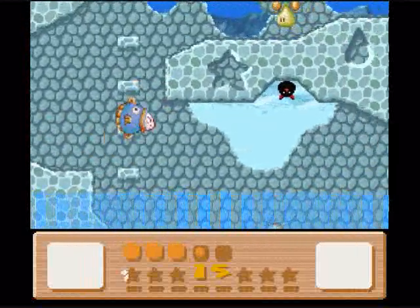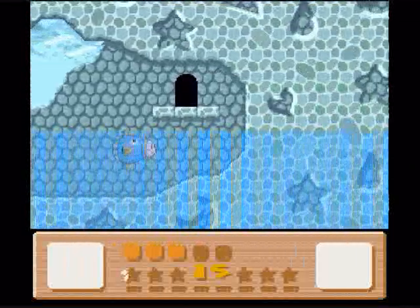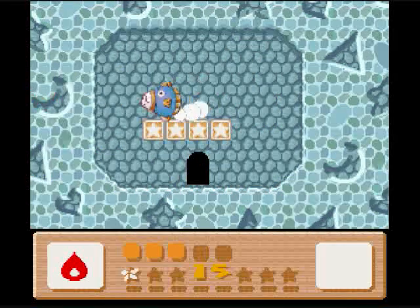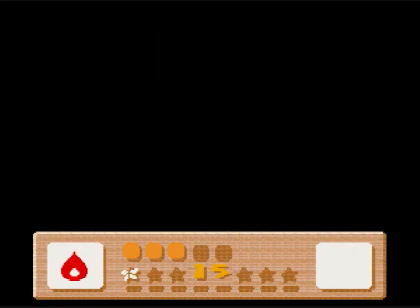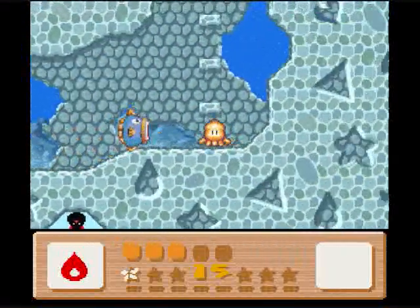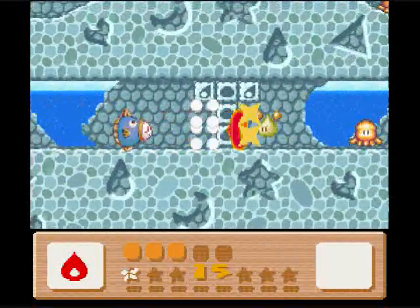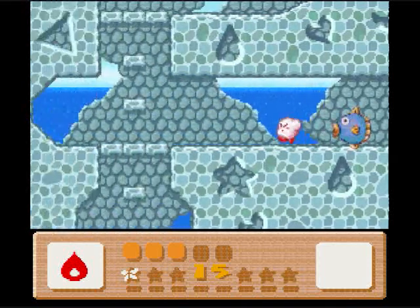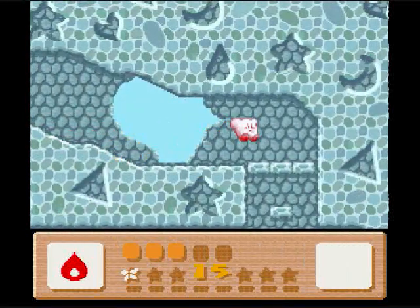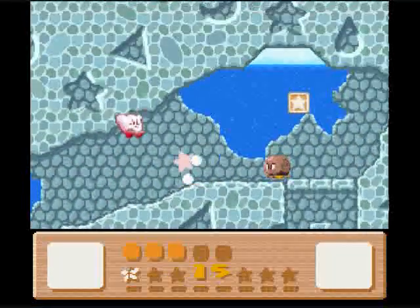Oh, it's a bat. Gotta die. Oh, another one! I'm gonna need that fire guy — looks like a little fire dragon. I'm still gonna need Kine, so I gotta make sure I still have him with me at all times, or at least make sure I do not leave the room. I can leave Kine now because he cannot go beyond this path. But I don't need fire anymore — I need stone.